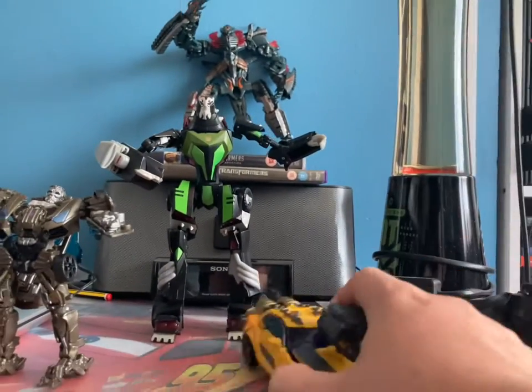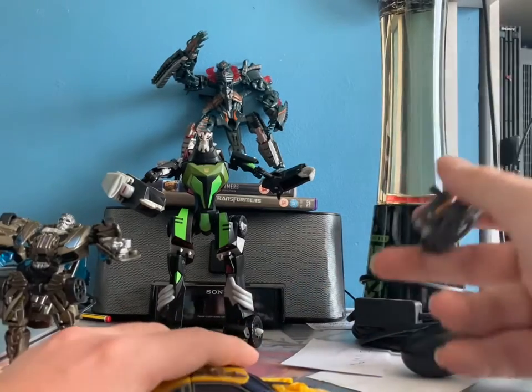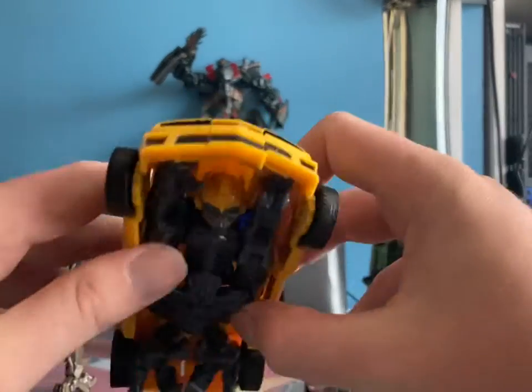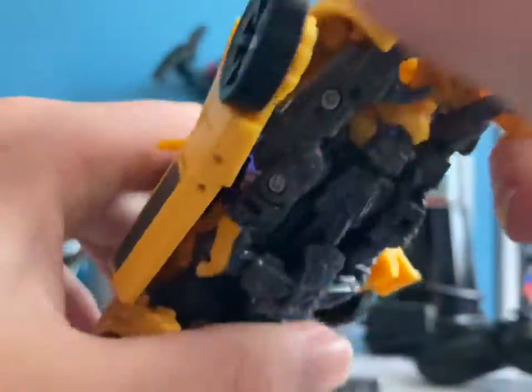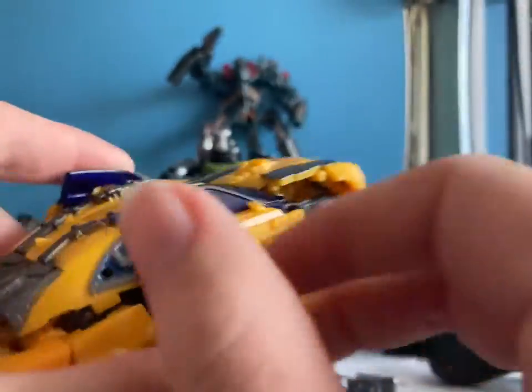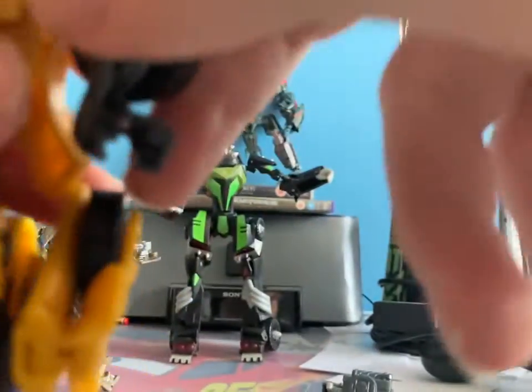Last but not least, Bumblebee will be next. So we take this away — and you can see he's little in there. So we are going to begin by turning the wheels. Let's go. And we move the top of it like that. And his legs, a little like that.